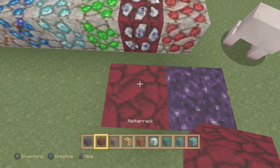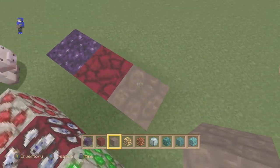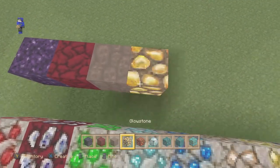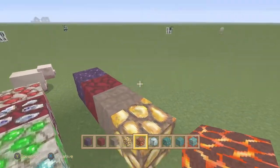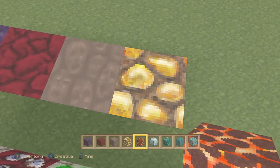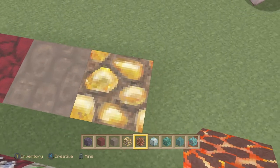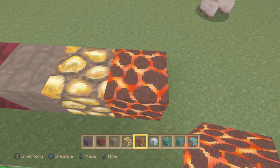We've got netherrack — regular kind of like red dirt in a sense. Soul sand — you can see the creepy looking faces, yeesh. Glowstone actually does look really cool; it looks like it changes a little bit because of the way the sun's reflecting on it. It just looks like it is glowing. It's kind of like a flashing light with different tones. We've got the magma block, which looks really, really cool, especially with the inside all glowing — it looks like it's actually moving around.